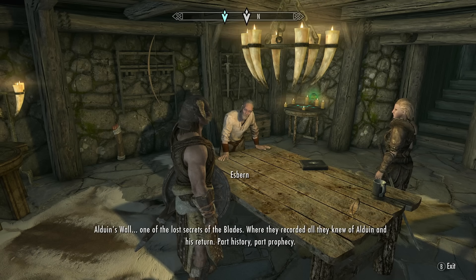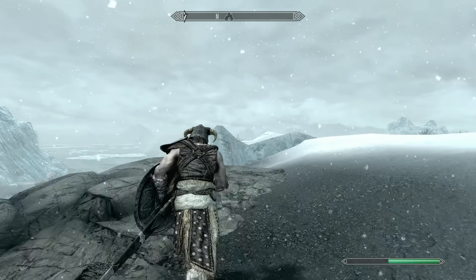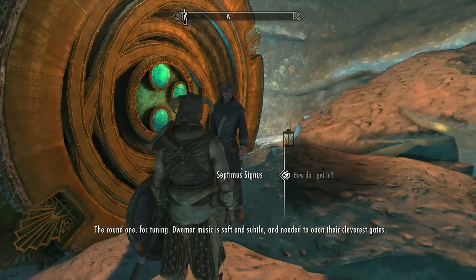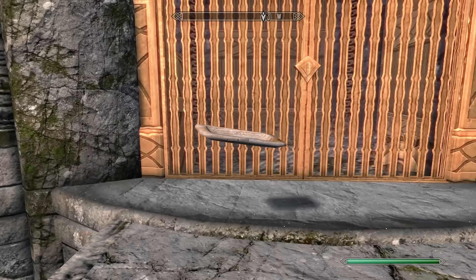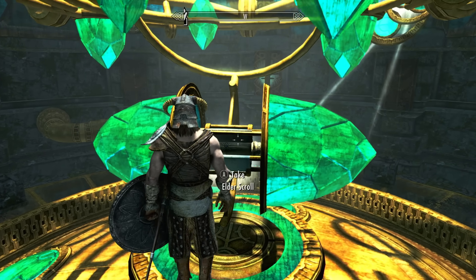They want to go and stare at Alduin's Wall for a bit, but before we do that, I decided to go and get the Elder Scroll. After grabbing the tools to get in there from Septimus, I actually managed to get into Mzark Cliff using a wooden plate and Whirlwind Sprint. After I grab the ancient toilet paper...